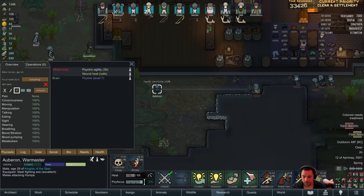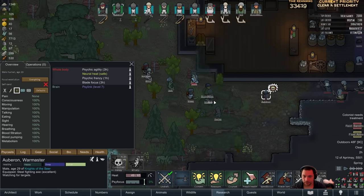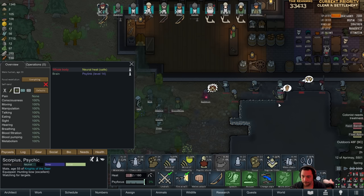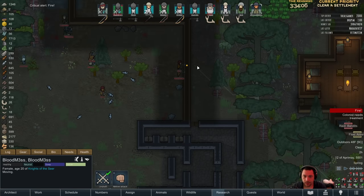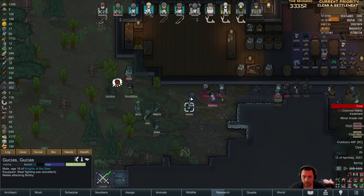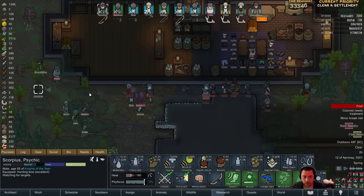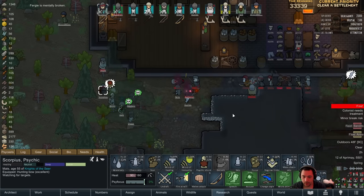Ow. Sorry, Jesse. This is a good choke point, actually. Bloodmess, they are trying to set fire to the walls. Okay, he's lightning bolting. Oh good, you lightning bolted your own people. I can get behind that.